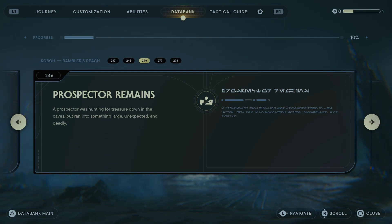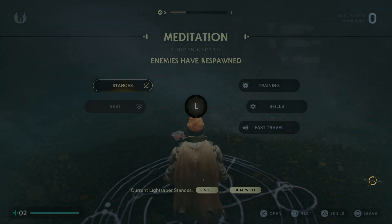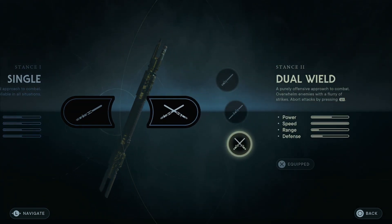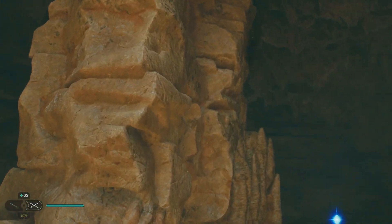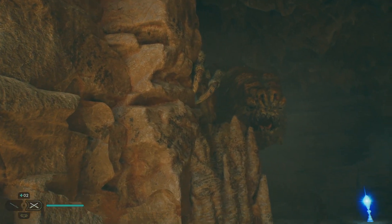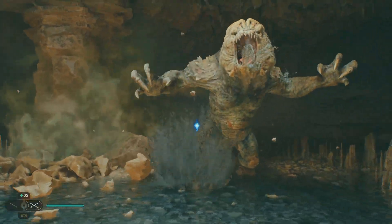Definitely do it at this point because you are not going to beat this Rancor on the first attempt — it's just not going to happen. As you can see, it's still pretty early in the game so I've only got two stim stops available. I actually found it easier to beat him with the double-bladed lightsaber. I had to show this cool intro for the Rancor, because once you try replaying the fight, it doesn't show the intro again.